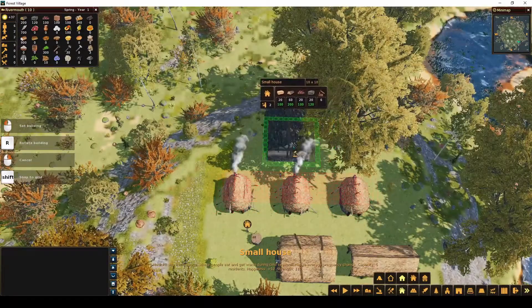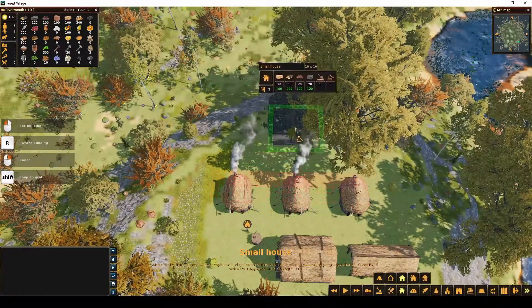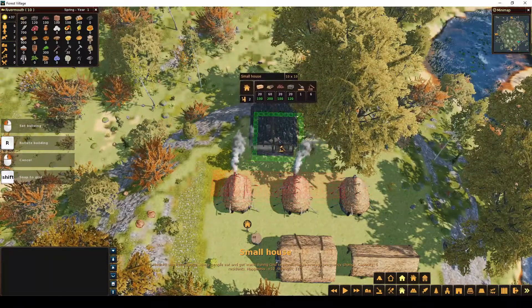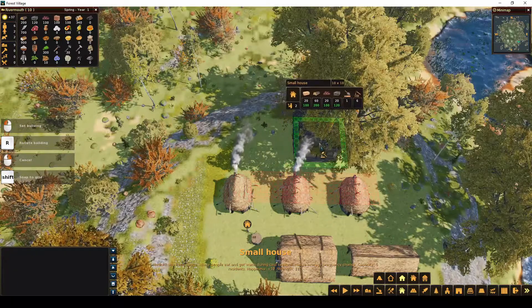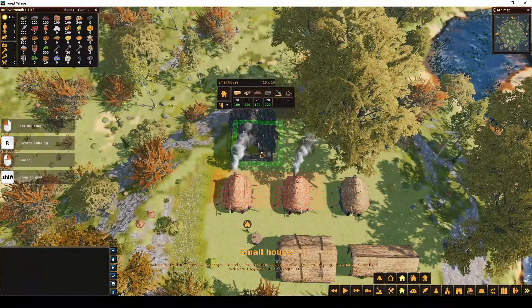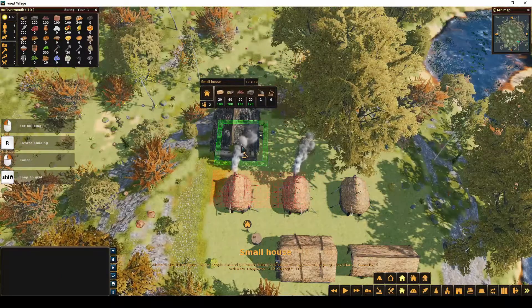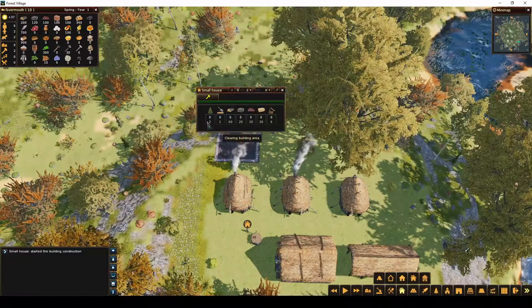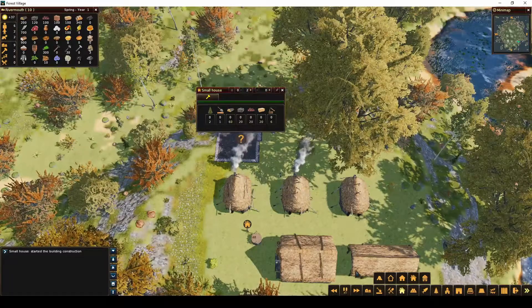If you are playing for the first time, if you're not pushing shift, the size of it changes. Even though it says 10 by 10, it will change slightly depending on where you're putting it. If you push shift, it just does the 10 by 10 only and it doesn't take up extra space, which is nice. They are going to need to terraform and get rid of some stuff before they can build, but it shouldn't be too long.